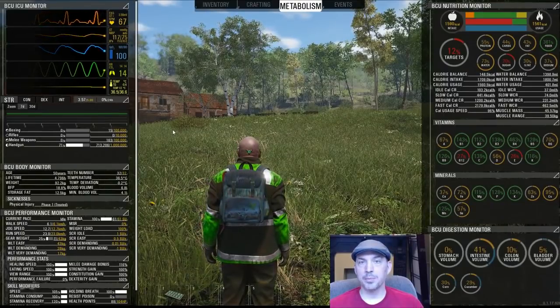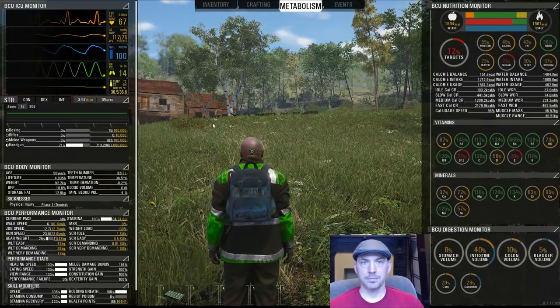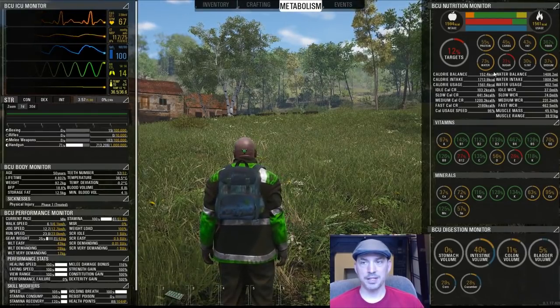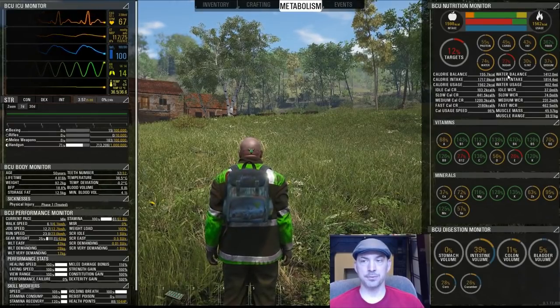Bluff Gaming here with a quick tutorial about metabolism and food in Scum, the new early access game that just hit Steam. When playing Scum, you want to try to keep your calorie balance and your water balance in the positive territory by eating and drinking plenty of food and water.